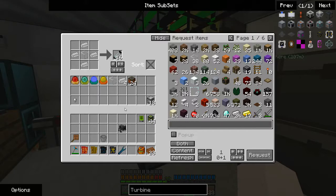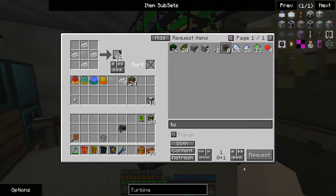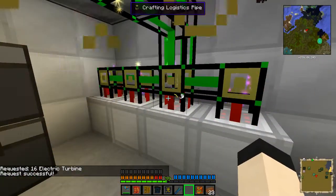Let me do a quick check. I think I need 16 turbines and I've got some bricks. I got plenty of clay from when I was processing the aluminum. Now if I go in here and look for Turbine, I should be able to request 16 of these. Yes.